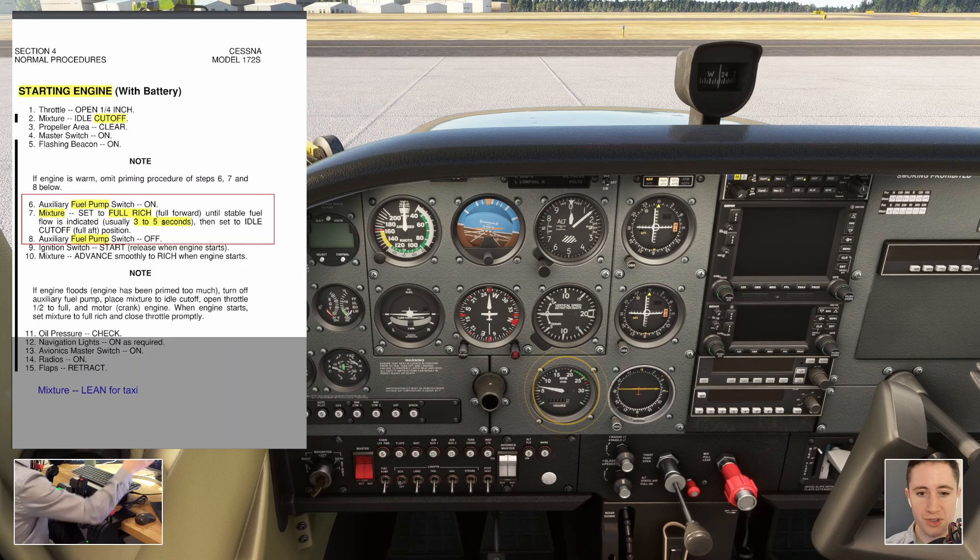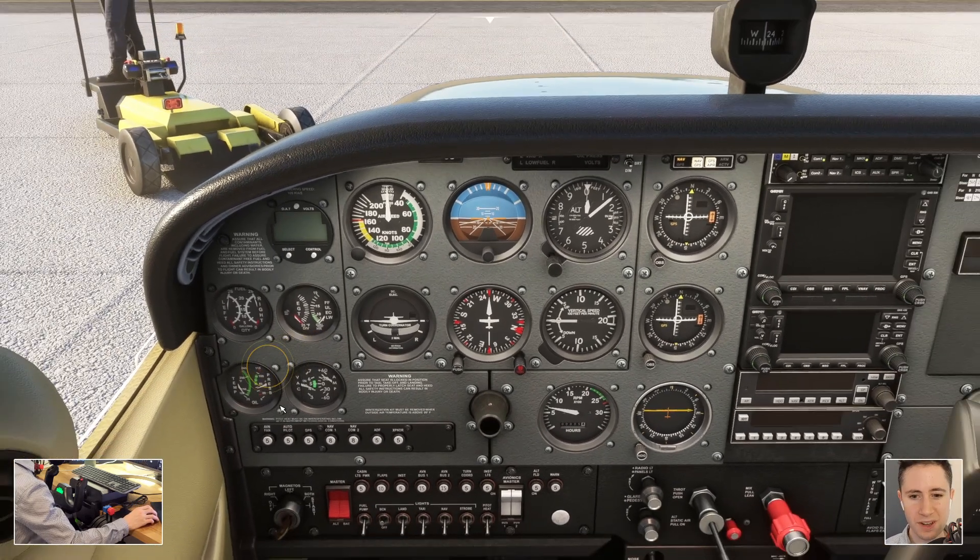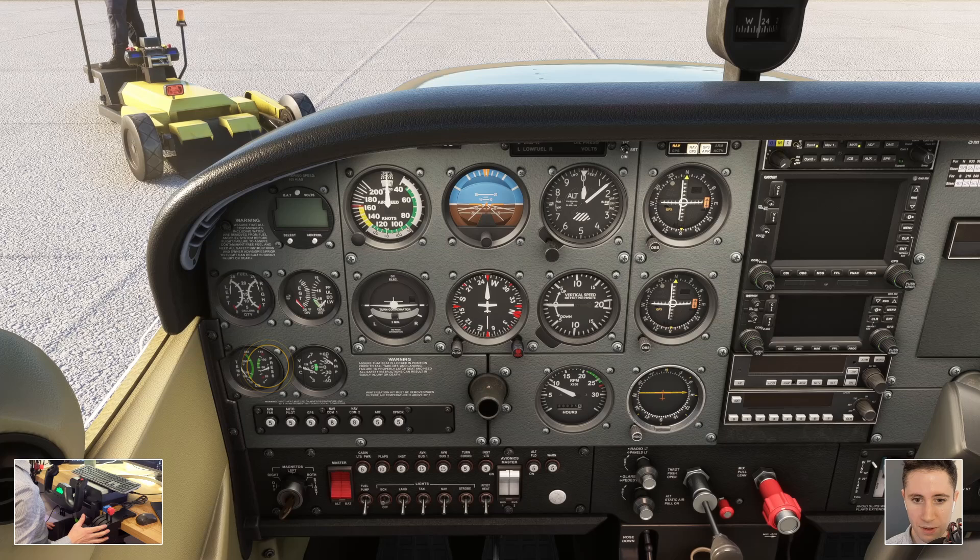Always check your RPM after startup — make sure it's below around a thousand so we're not blowing dust and dirt at people behind us. The very first thing to check is oil pressure being in the green. If it weren't, we could be damaging the engine quite a bit if we left it running. Right now it's actually below the green — one reason could be that our RPM is a bit low. I'll bump it up to a thousand RPM. It goes up a little bit but still below the green. In real life I'd want a mechanic to take a look, but today this is the way it is in Microsoft Flight Sim at this power setting.